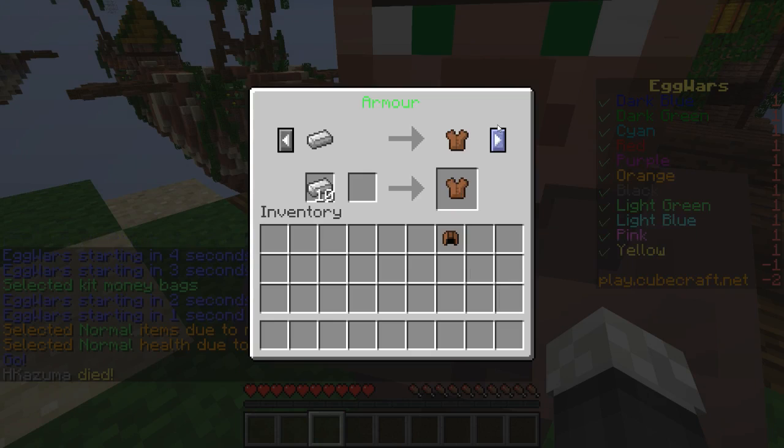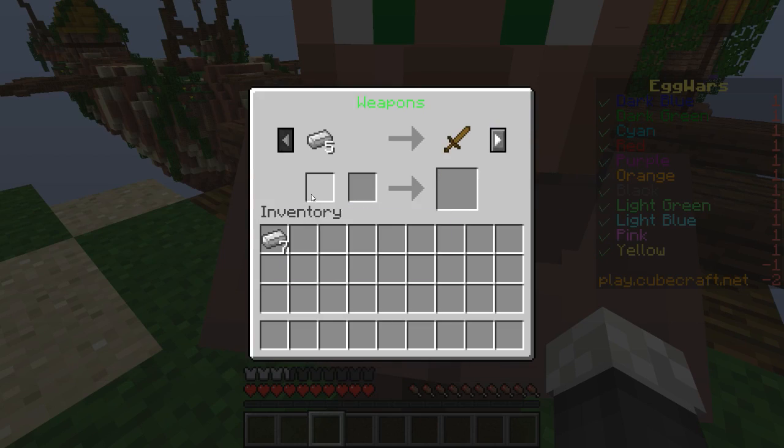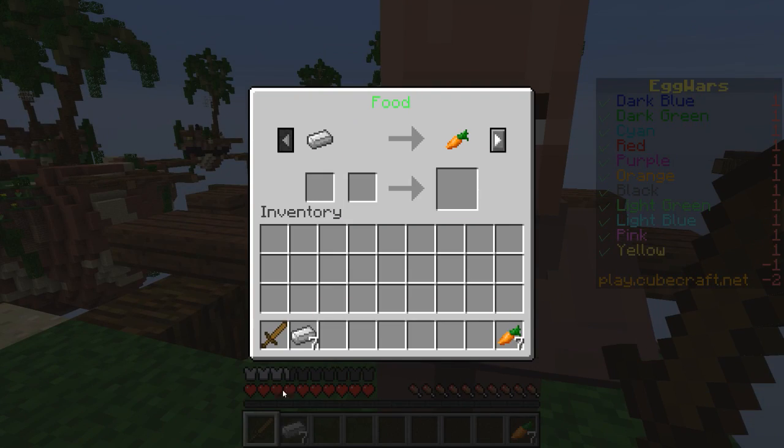Let's first get a full set of leather armor — this is how you want to do it on this map. I really like this map, I play it a lot. So you want to get a full set of leather armor and a wooden sword. Don't get a stone sword. And then you want to get a few carrots, maybe eleven should do.